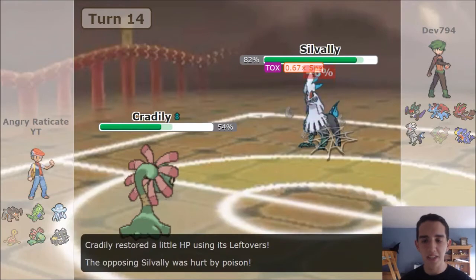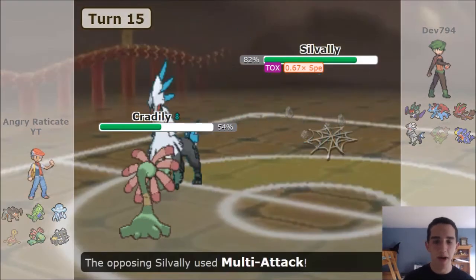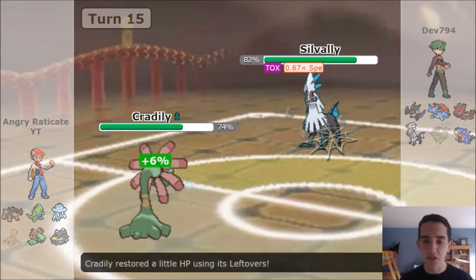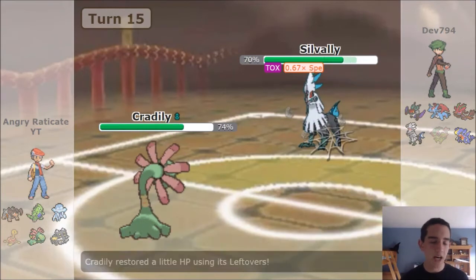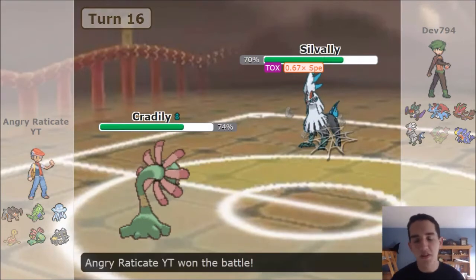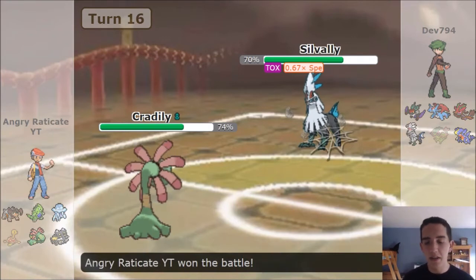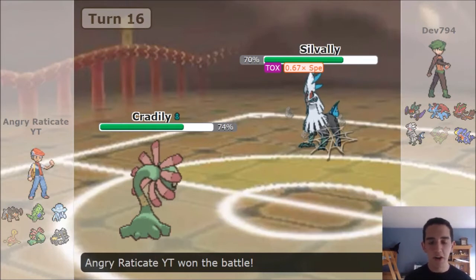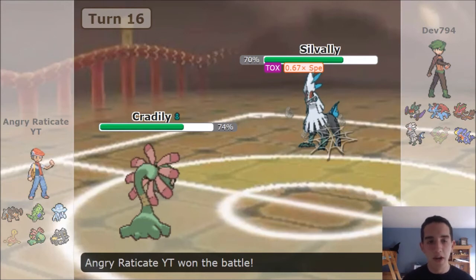He almost forfeits soon — I don't think he really thinks he can break through this core. We still have a lot of very good options while he's in a huge deficit. The Stealth Rocks and Sticky Web can really demoralize a lot of teams. It cripples your Sweepers — stuff like Dragon types, Salamence, Dragonite, Noivern, and other flying types and fire types hate Stealth Rocks. He forfeits here — most people hate Sticky Web because it ruins Sweepers. If you're a frail Sweeper and you get that minus speed drop, you're crippled.